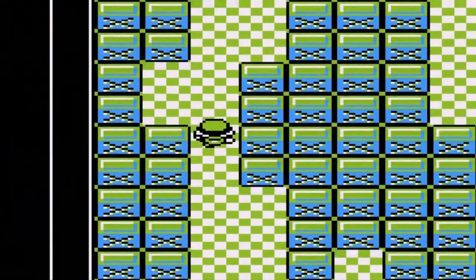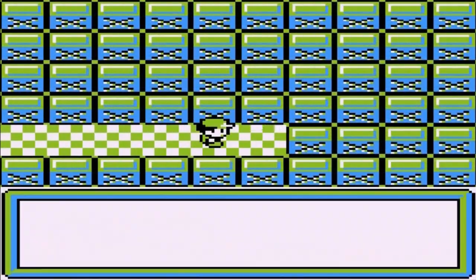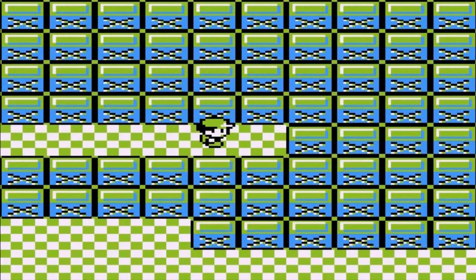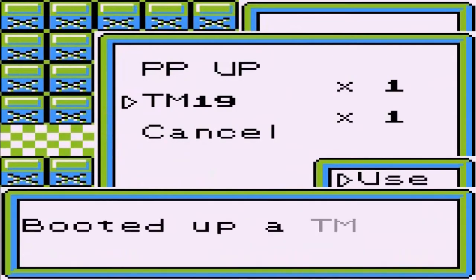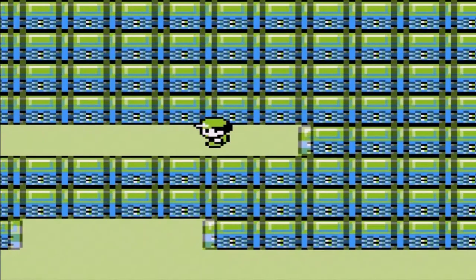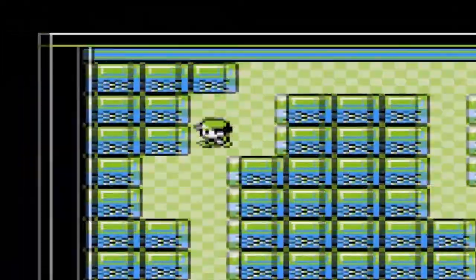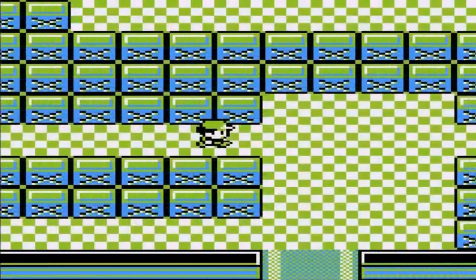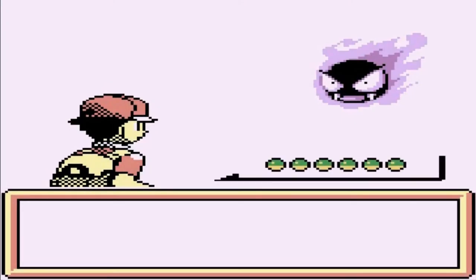I'm still looking for some Team Rocket members right here. We grab this, and here we have TM19, which turns out to be Seismic Toss. Repel has worn off, and we're going to get attacked by a Gastly.